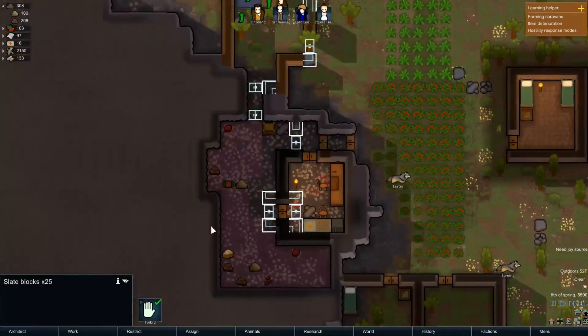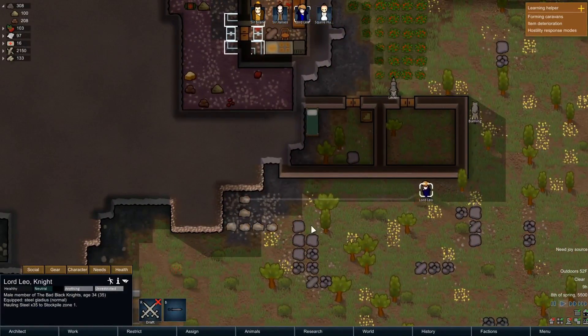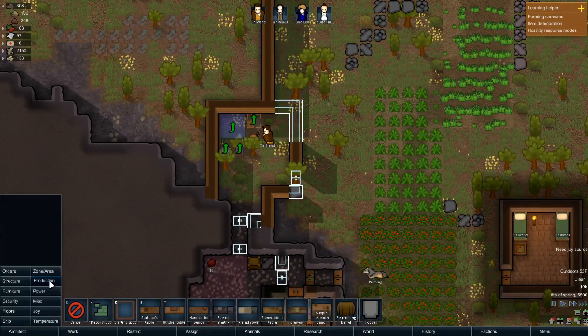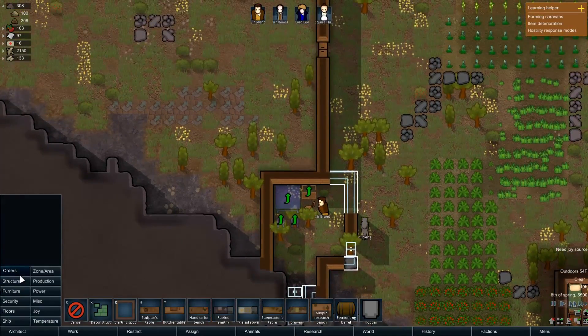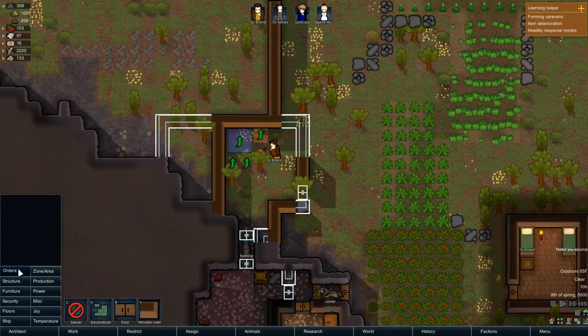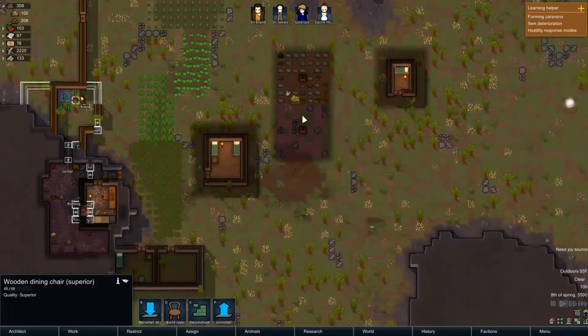We do have slate - okay, I chose to put slate here. What are you doing, Lord Leo? Gathering up some metal. Wow, we have a good chunk of metal. You haven't even finished the walls and you're working on the dining room table - crazy guys. Oh well, it's fine, I won't micromanage them.